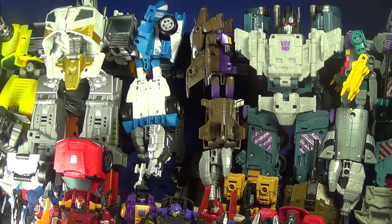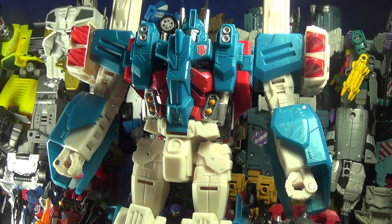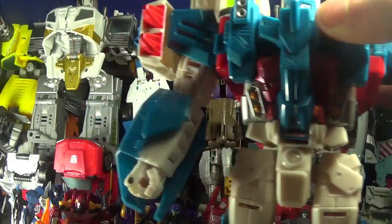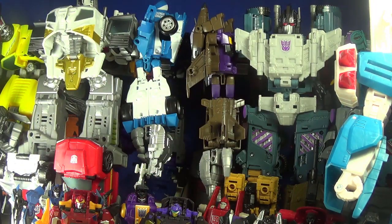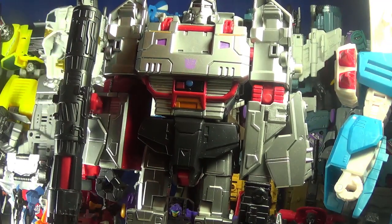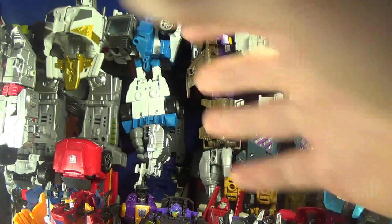Moving on to the leader class figures, we have an Ultra Magnus, which was given to me by Lazy Eyebrow Reviewer — ironically I was tapping my eyebrow trying to remember his name. I paid like 50 bucks for this, and it's pretty much complete. We also have a Megatron, sent in by Brave Stories Reviews because I won his contest, which is pretty cool. I actually don't mind this Megatron — I kind of like the fact that he's a leader class figure. I'd like to get the leader class Optimus Prime so I can have a nice comparison between the two.